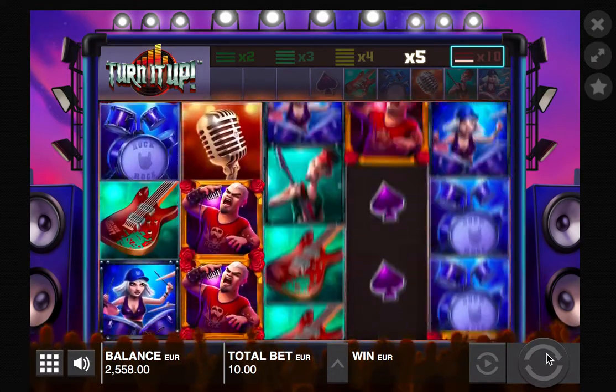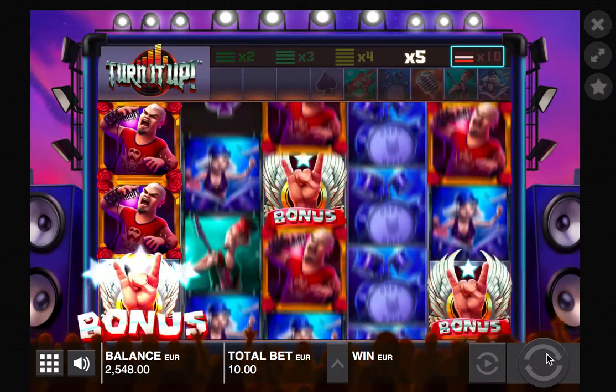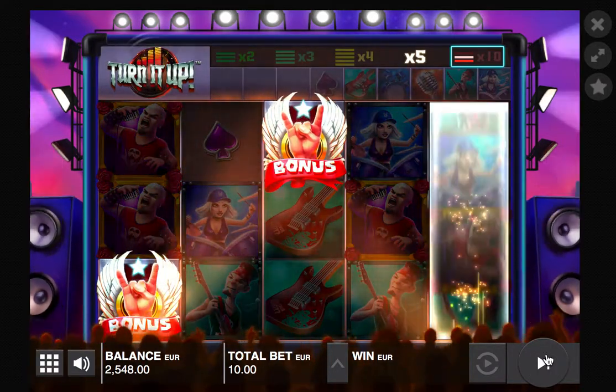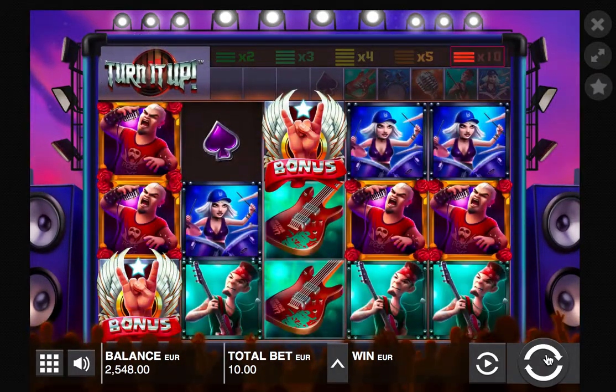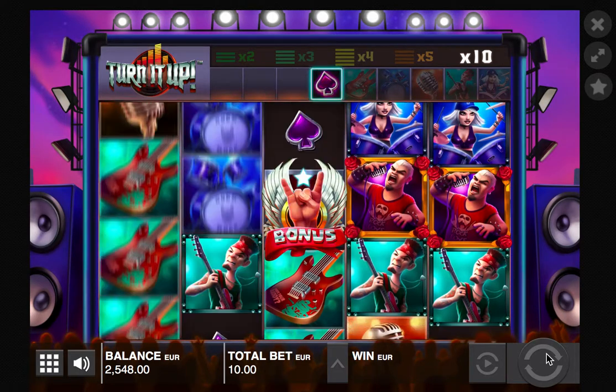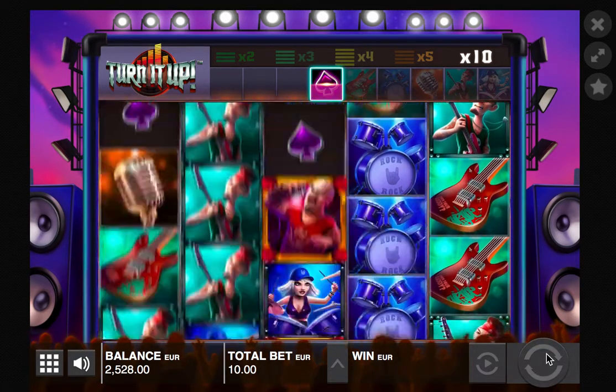I'm starting to understand how all these accumulator enhancements work. They call them enhancements. Imagine a 10 multiplier! Another bonus — yes! We're on a 10 multiplier — that is massive. I don't know how it intends to pay me, because we've also lost almost all of our weak symbols.